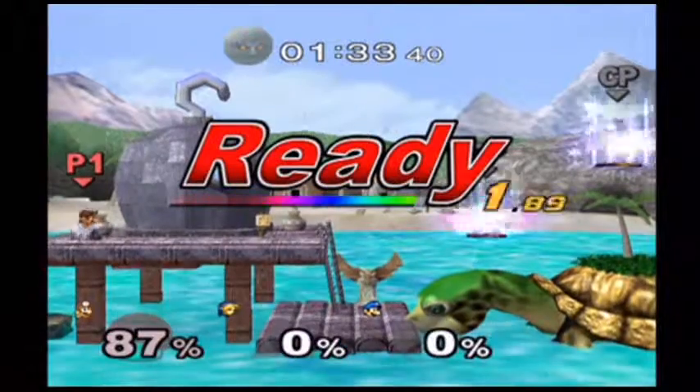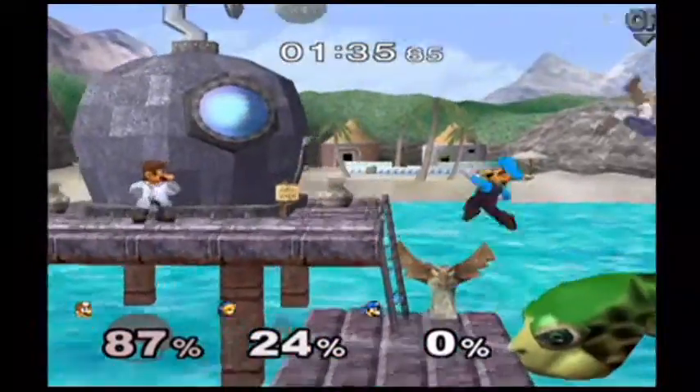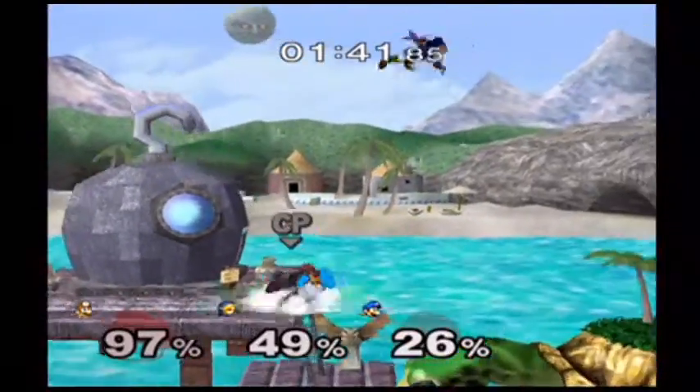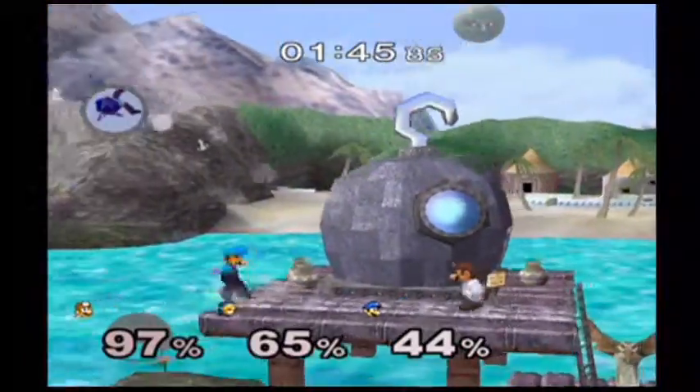For the first few rounds you mainly have to do a one-on-one. Then every time when you actually move on through the other versus matches — mainly Link and Luigi, in this case Team Blue — you can actually just anticipate dealing with two opponents.